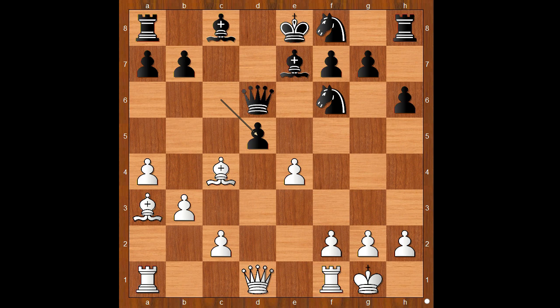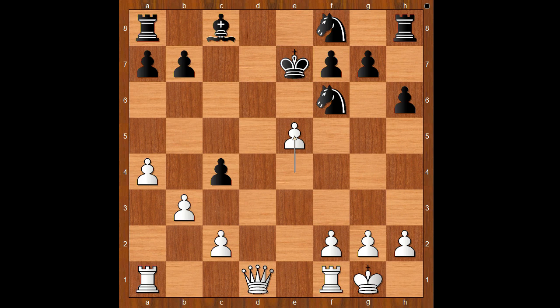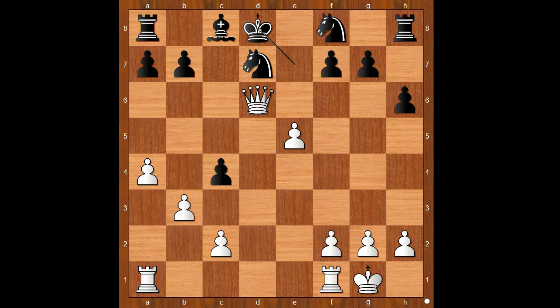Back to our game. So Marko chose this variation, in which he is going to get three pieces for his queen. Bishop takes queen, d takes on c4, bishop takes on e7, king takes on e7. Indeed, black has three pieces for the queen, but the black king is exposed. e5, knight on f6 to d7, queen to d6 check, king to d8.